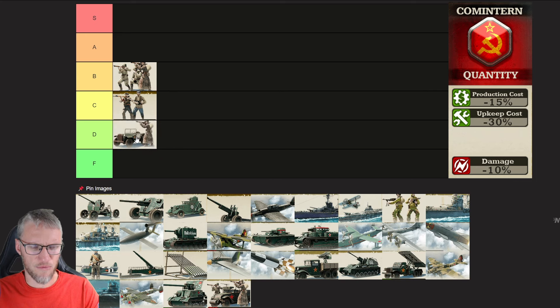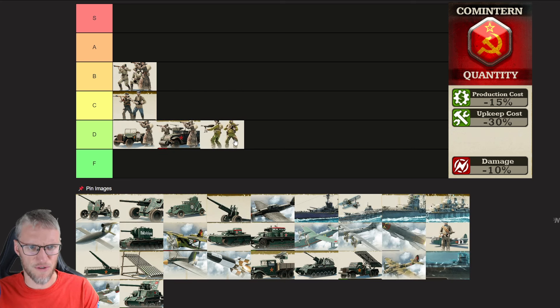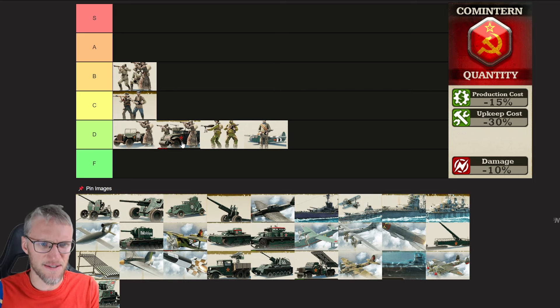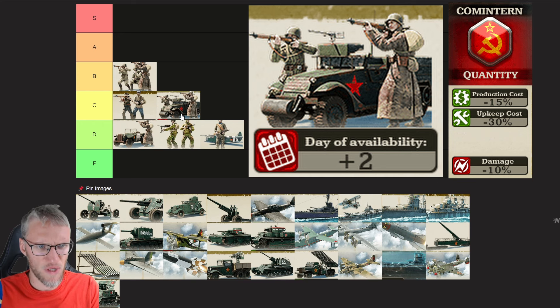Cometaran Motorized Infantry I'm going to rank D. They take a lot of damage versus unarmored units and don't have enough health. Cometaran doesn't give them any bonuses either, so I wouldn't use them. However, if you have a lot of food in the late game you could use Motorized Infantry to expand faster and grab cities. Mechanized Infantry gets a C — it's solid but has some downsides. The same D ranking counts for Cometaran Commandos and Paratroopers. Cometaran has a very weak infantry branch overall.